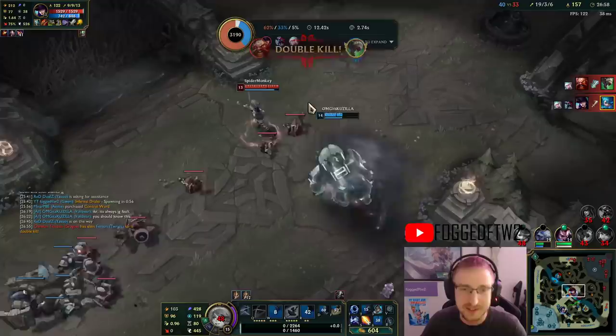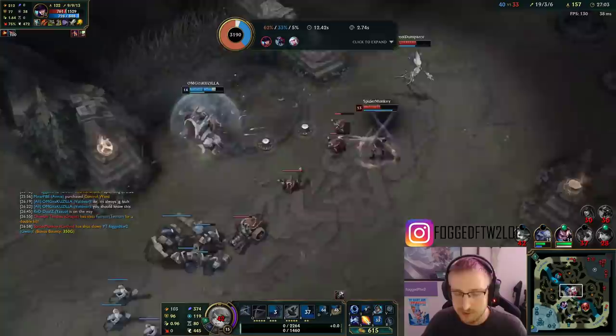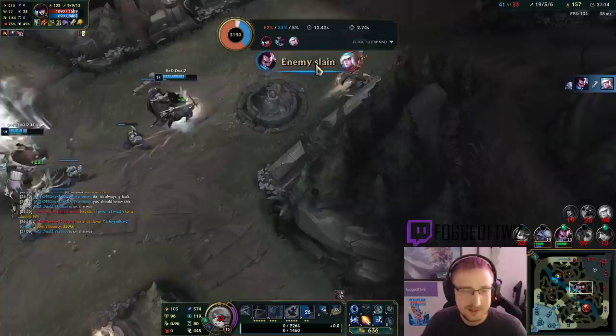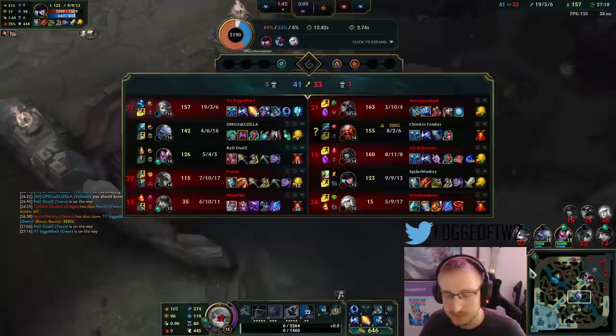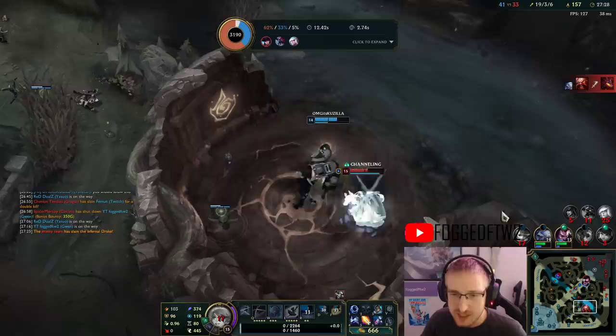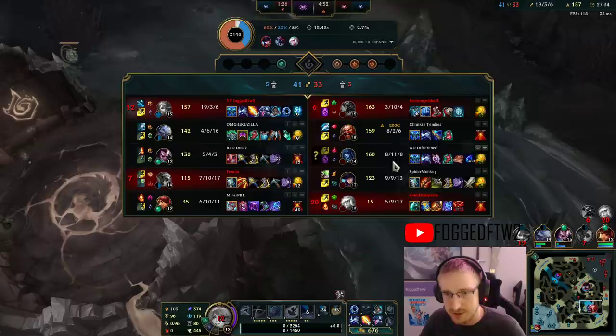I used my W to block Caitlyn's damage. We had a really nice pick on Lissandra — we Everfrosted her so she couldn't get away. I think Volibear wins that — Volibear's just too tanky for Gragas to deal with, although Gragas just flashes away.